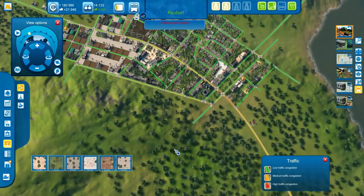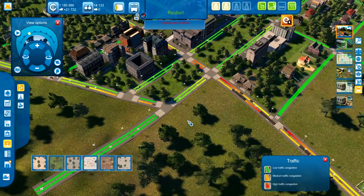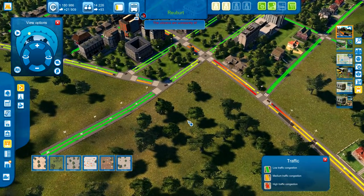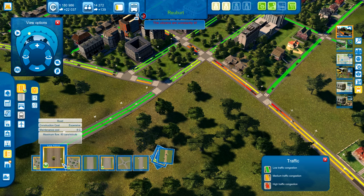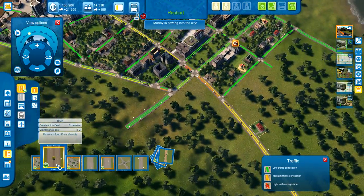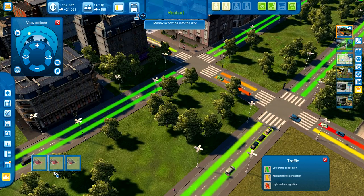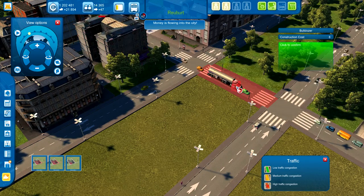They decide: what if we build a larger road? We can build some pretty large avenues right now that would give us twice the traffic flow. Let's test it a little bit.